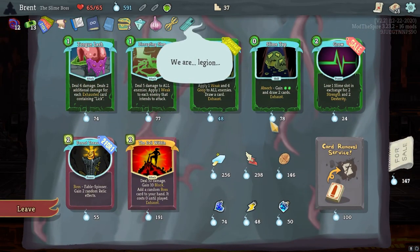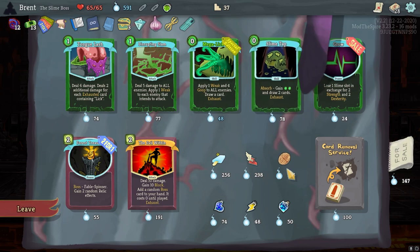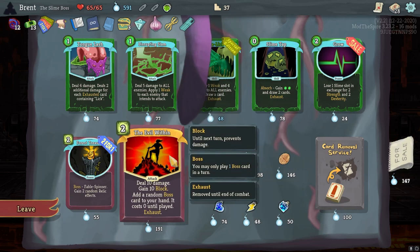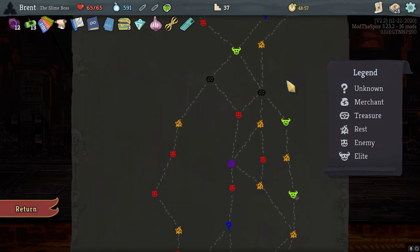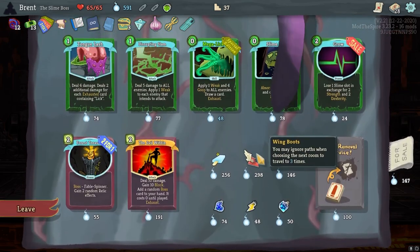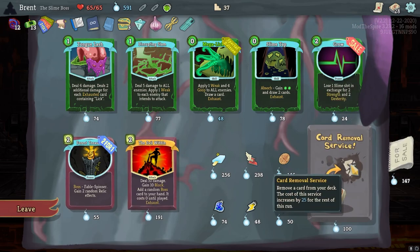Let's see - card removal is very tempting. Mega Lick already upgraded is also pretty good. Slime Tap is pretty nice. Boots could be nice. For his deck of holding - I don't really want that. Please Waffles, the 7 max HP. I don't just want to wait. I'm not guaranteed another shop though - it's the only downside. Evil Within is pretty nice - two for one. Fable Spinner Relic and two random relic effects. I think I just go card removal and then I wait. And I think I'm going to remove a basic defend.